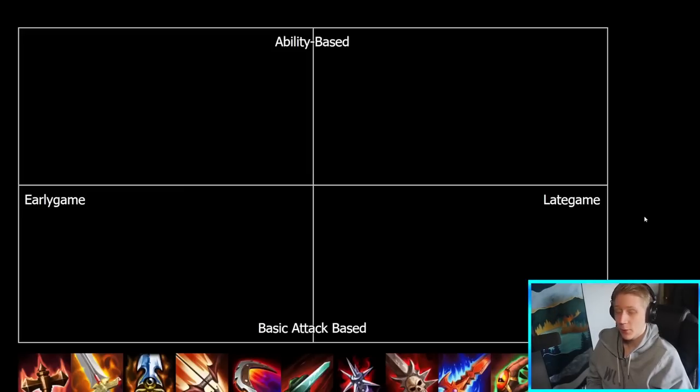Without further ado, let's just give a quick explanation of how these work since it's the first one. So basically, these alignment chart videos, they're not like your typical tier list. I have the items down here and there's two axes. There's early to late game on the x-axis. So the further to the right of the chart you are, this is more of a late game item, and further towards the left, more of an early game item. And the same thing goes for the y-axis vertically — more towards the top of the chart you're more ability-based, more towards the bottom you're more basic attack-based.